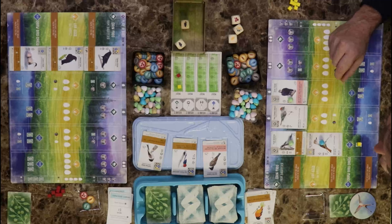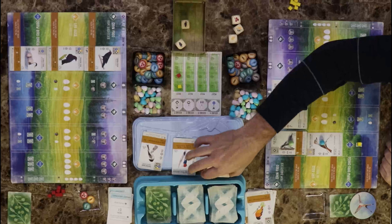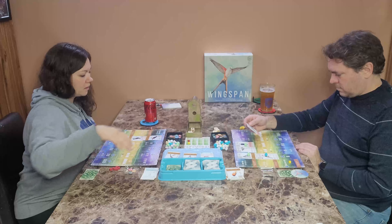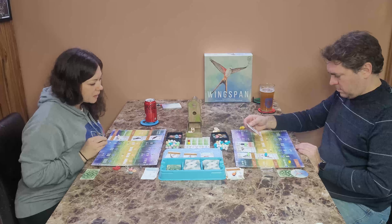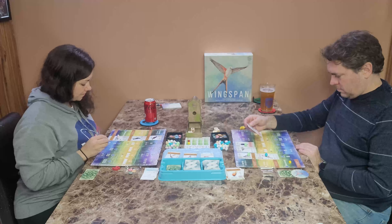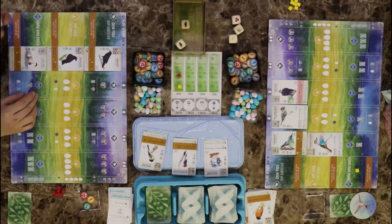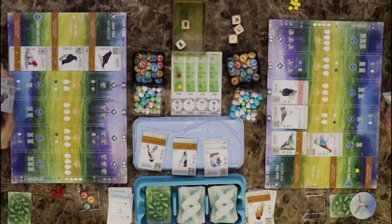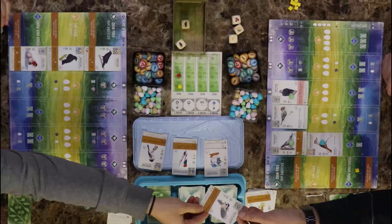I'll buy some eggs. I'm going to get some food since we haven't rolled the dice yet — one of everything. I'll get one food. When activated, I can tuck a card from my hand behind this one, and if I do, gain a food from the supply. I don't want to tuck anything this round.